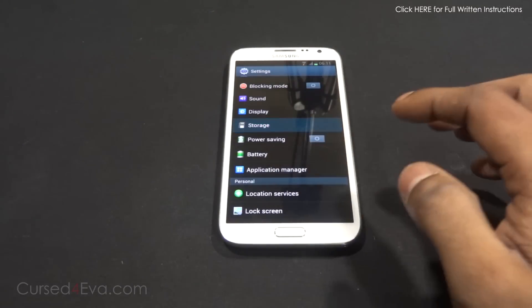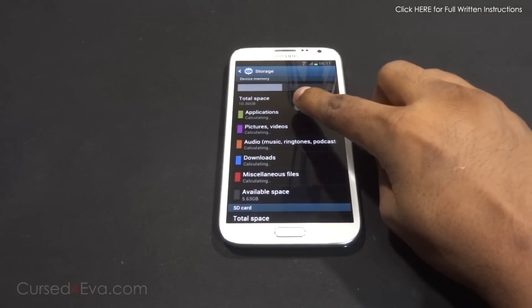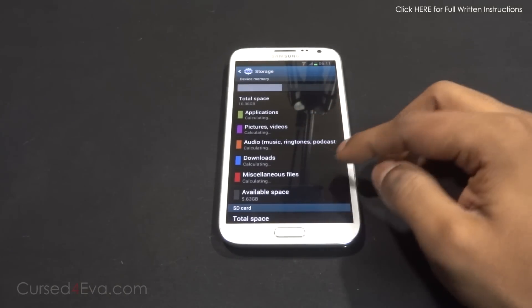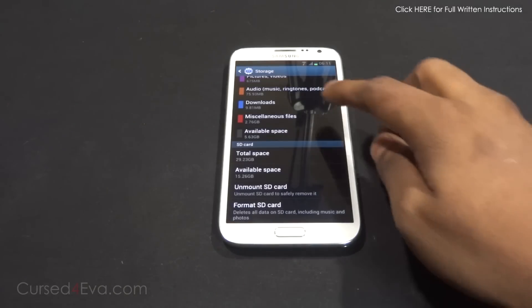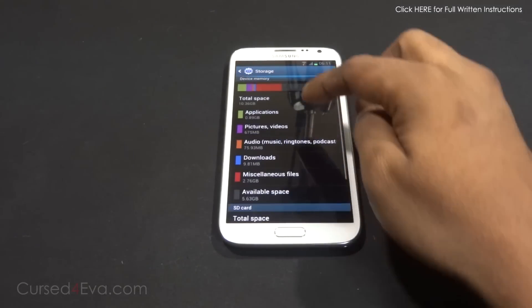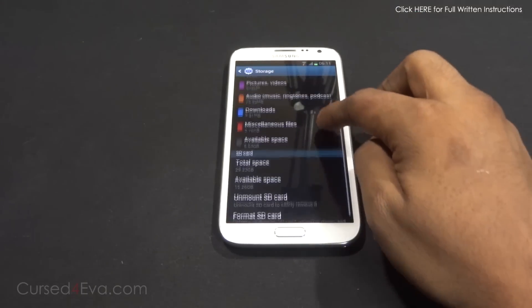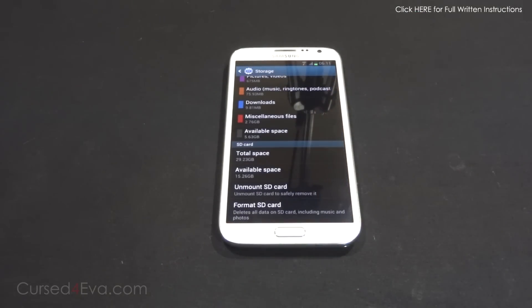Let me explain. Currently this is a 16GB Galaxy Note 2. I've got 10.36 gigs as my internal storage and I've got a 32GB card inside. Once we are done with this tutorial, my phone is going to have 29.23 gigs as my device memory and 10.36 gigs as my SD card.